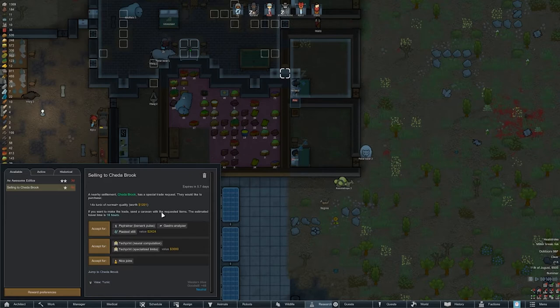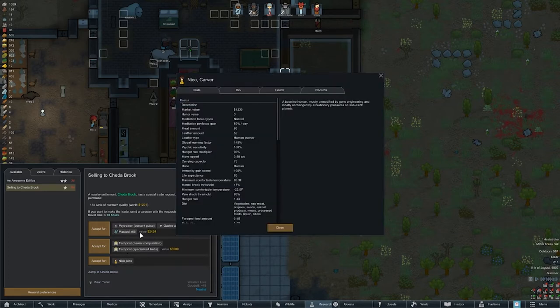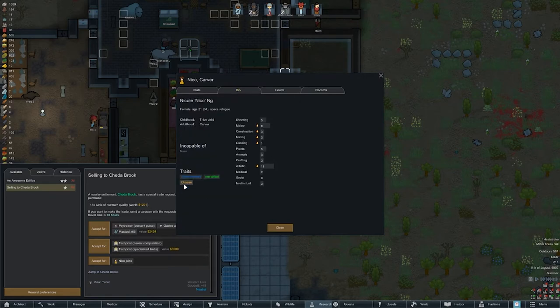There's a special trade — they would like to purchase 14 tunics of normal quality or better. I don't think berserk tech print could be good but I don't know. Another artist joins? Oh, wait wait wait — what was chosen?